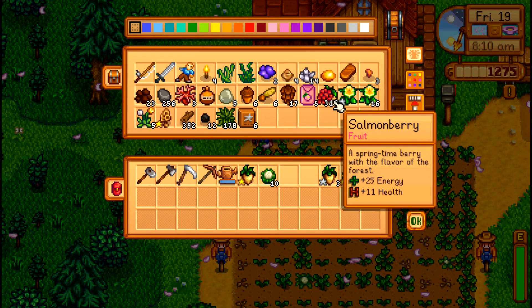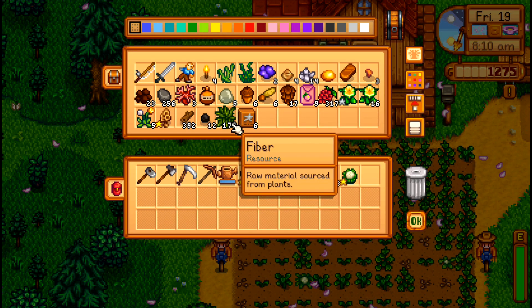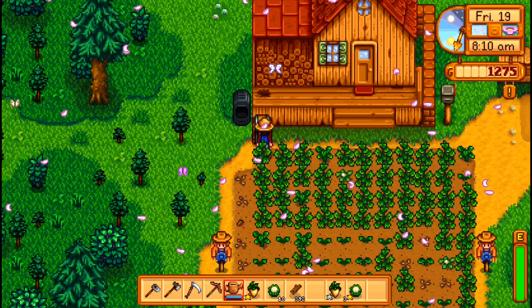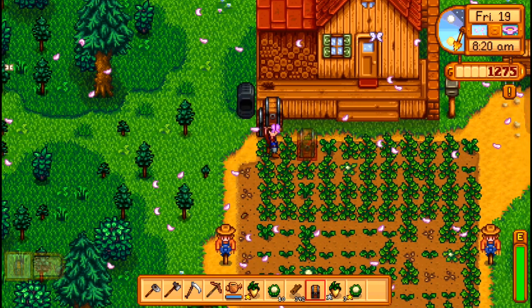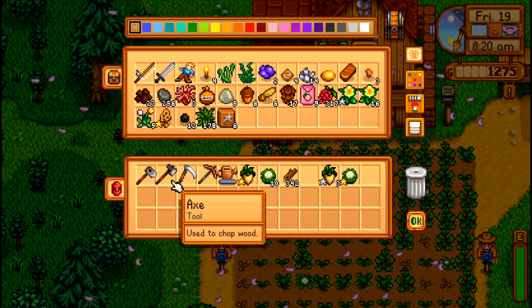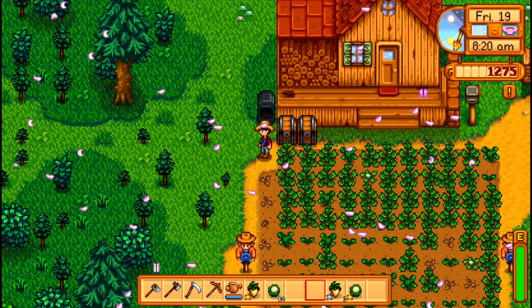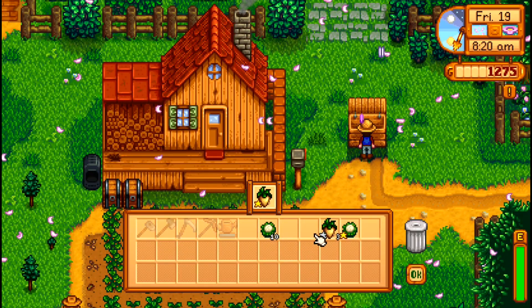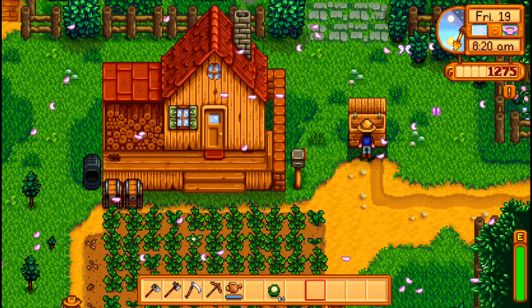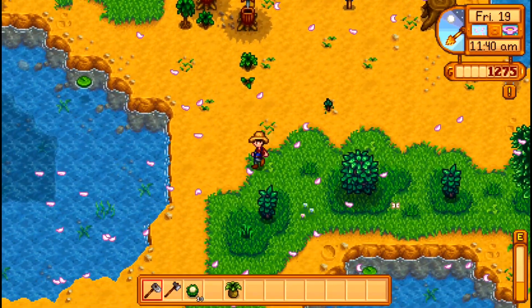Before we do that, let's do a little bit of inventory management. We're going to be selling some stuff off at Pierre's and then buying a few things as well. I also think it's time to make a second chest because we've almost got our first chest completely filled. We'll probably move all of our key tools and maybe our mining supplies into that new chest. Let's sell this stuff off — I want to make sure I don't sell the cauliflowers, we'll save one of those for Jody.